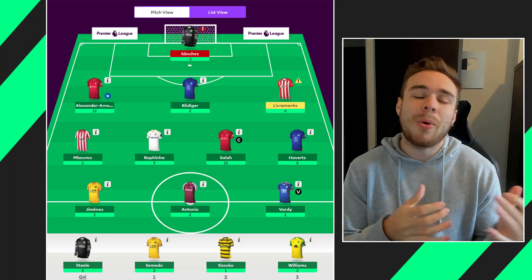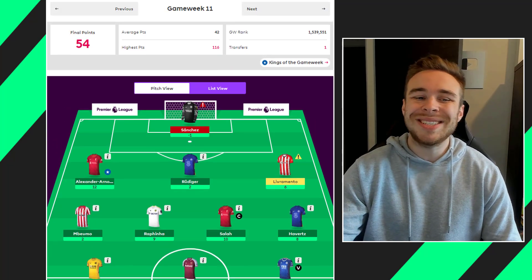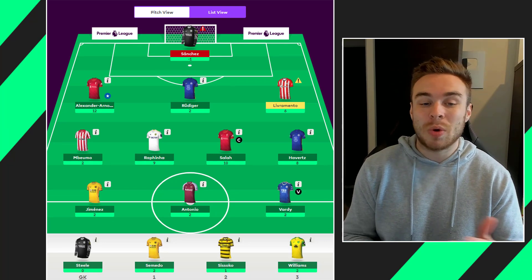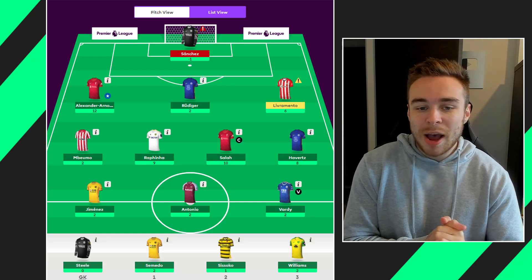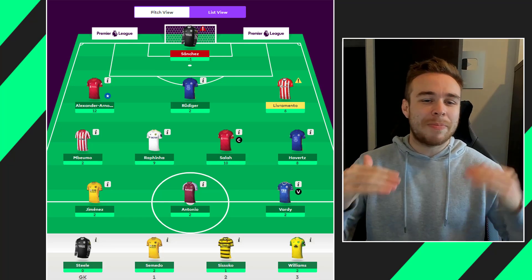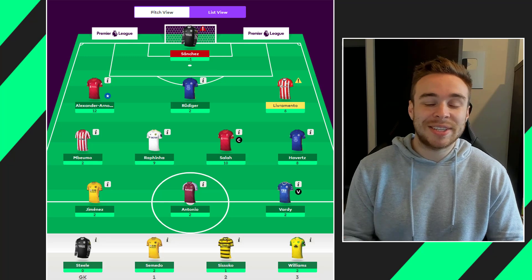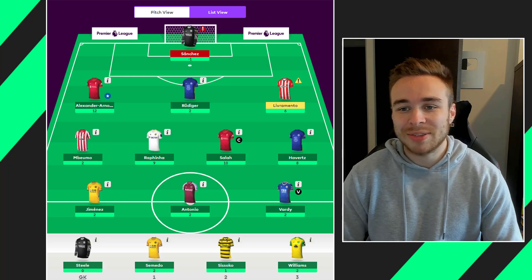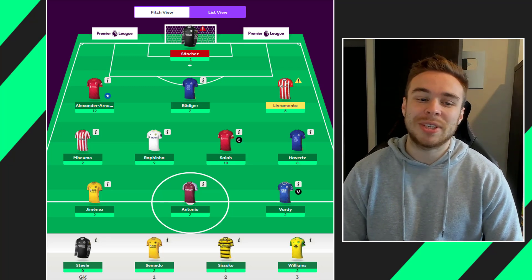Starting off these team selection videos, I always like showing my points total from the previous game week. In game week 11 I came out with 54 points, which isn't that bad considering the average was 42. I did get a red card with Sanchez, a minus one, should have been 57 points. But yeah, 54 is not too bad — it was a green arrow. I'm kind of just trying to rebuild from that awful decision of captaining Havertz over Salah, when Salah scored three goals and got an assist. I think I'm up to about 740,000 in the world right now, I think I was like 300,000 before the Salah decision.